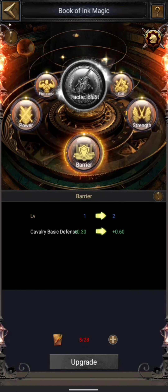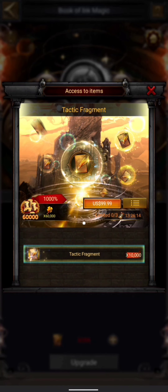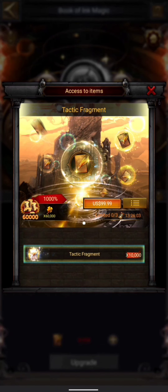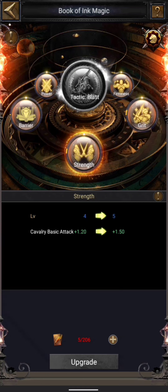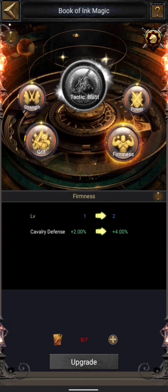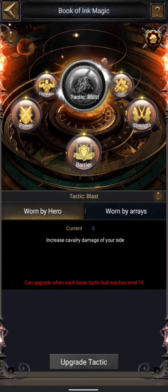Once you unlock a book, you can come here and upgrade all of its attributes. For example, for basic attack I need tactic fragments, which I get from the royal arena, or I can buy a pack — it's roughly one dollar per 100 fragments, so 10,000 fragments costs about a hundred dollars. Once upgraded you get those attributes. It's similar to an array — in an array we have eight positions, here we have six. The central one can only be upgraded once all of your basic tactic balls reach level 10, after which it unlocks.